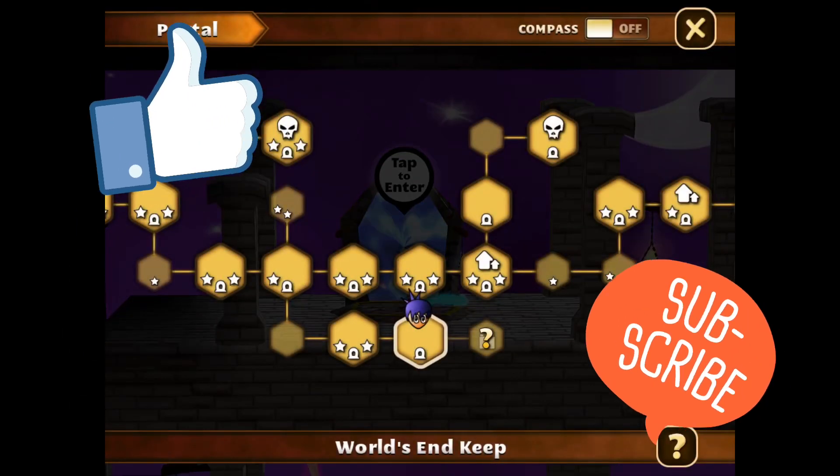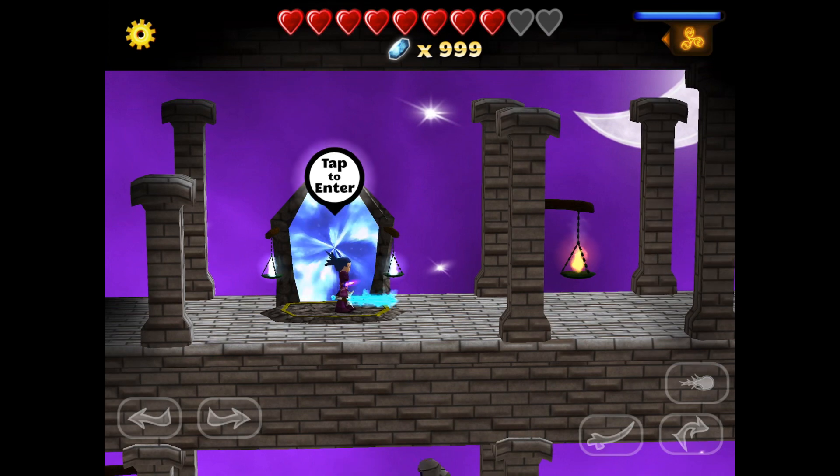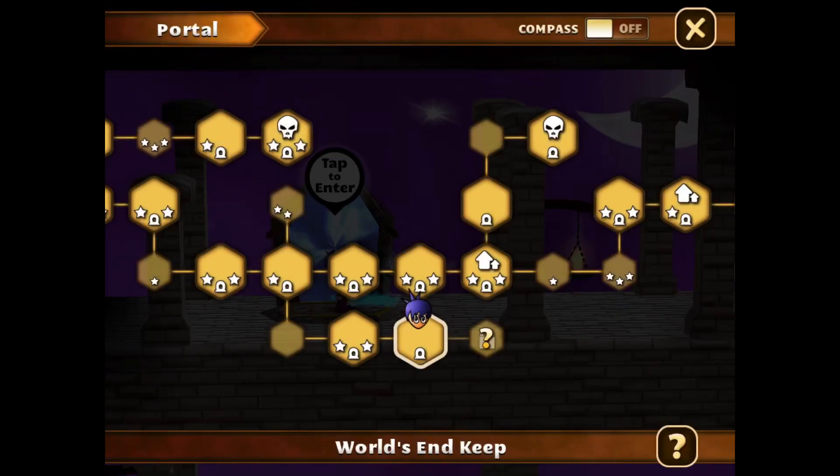Welcome back to some more Sword of Goin' Action. Today we are going to be learning how to perform two out-of-bounds glitches. One is extremely easy, the other is a little bit more complex.